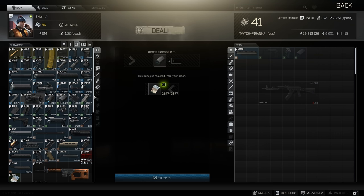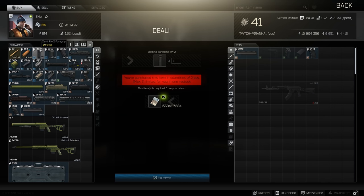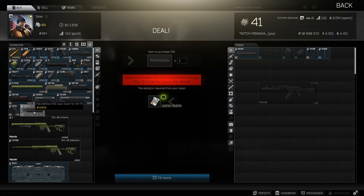Next we need to get ourselves the Zenith RP charge handle as well as the Zenith RK3 pistol grip. Then we're going to need to go to Tier 4 to get ourselves the Zenith RK2 foregrip as well as the FAB Defense PDC dust cover for the AK.